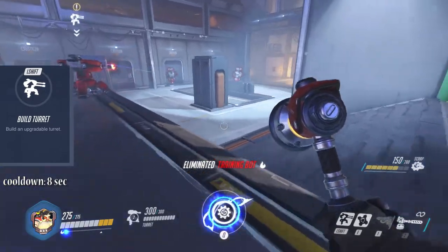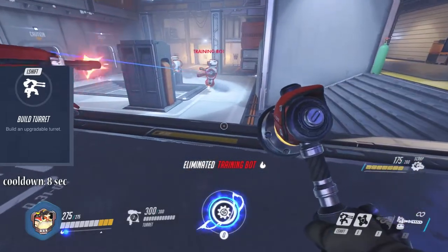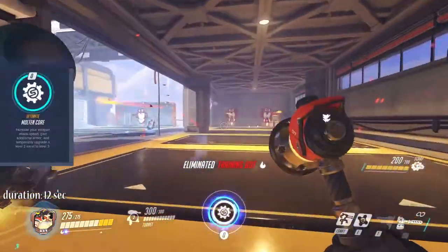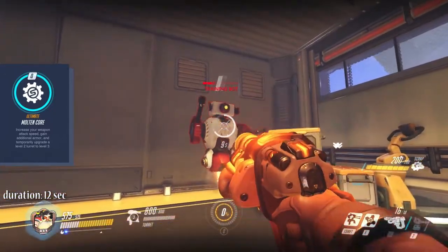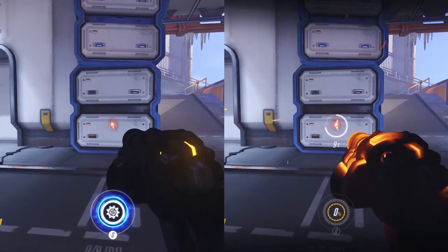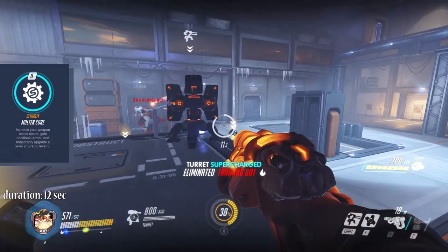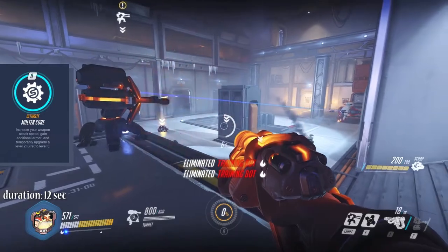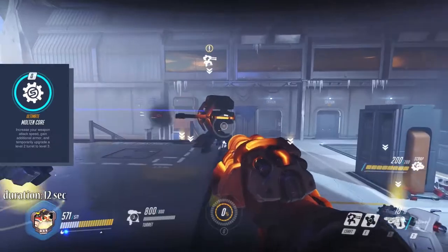The turret is able to attack everything in a 360-degree radius, killing enemies in seconds. If it takes damage you can repair it using your hammer. Torbjörn's ultimate Molten Core lasts for 12 seconds, gives him 300 extra armor, and increases his attack speed dramatically. In addition, it temporarily upgrades the turret to level 3, giving it an additional rocket launcher and 500 extra HP, making it extremely tanky and dangerous.